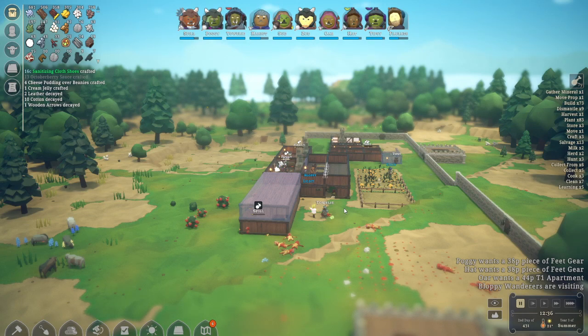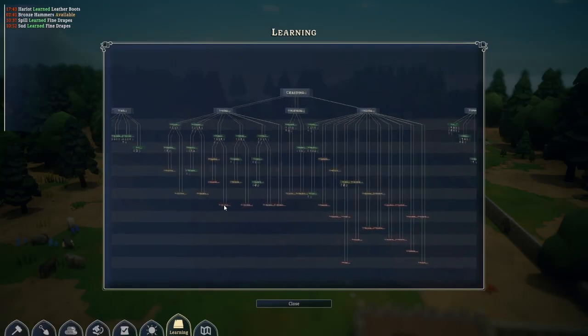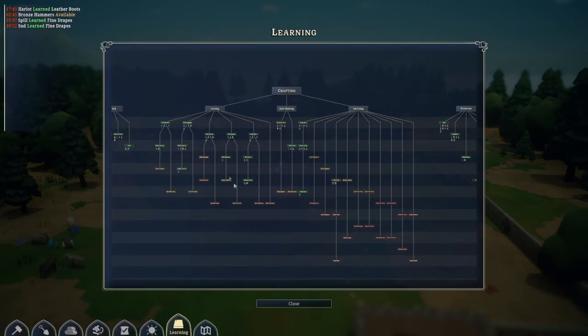We have a bunch of different craftings and different kinds of armors. How do you know what you can do? Under here we have the learning tab. Let's click that and you can see this huge crafting tree. There are three different sections: we have sewing, bow making, and smithing.